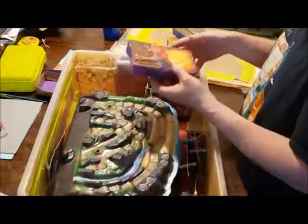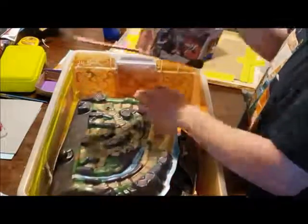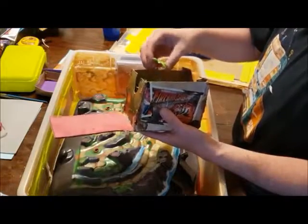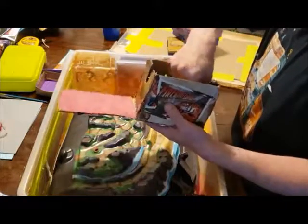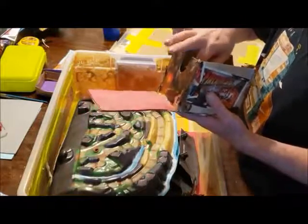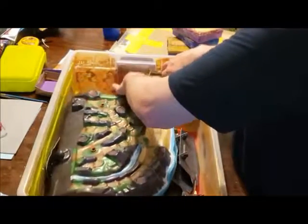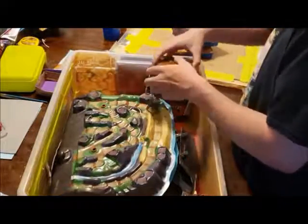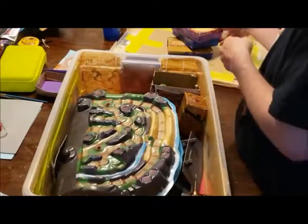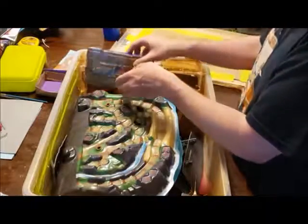And then this box here is just a basic box. It's got the boulders in here and the bee thingy in here, and of course the volcano itself is in here. It slides right in there. This can go right on the top, or I can put it on the side here — if I want to put it on the side, it'll fit just fine on the side there. And then these just plop right back in there.